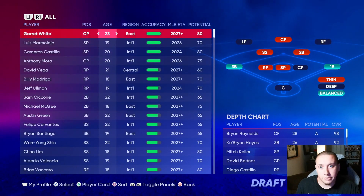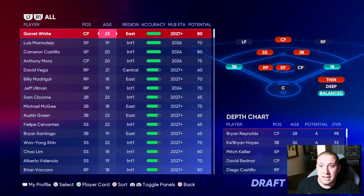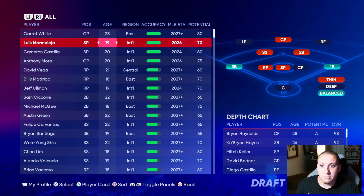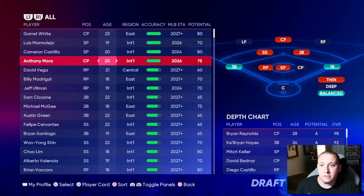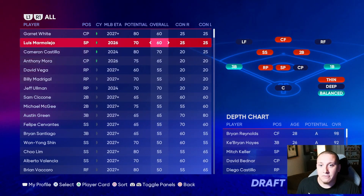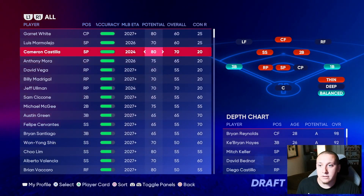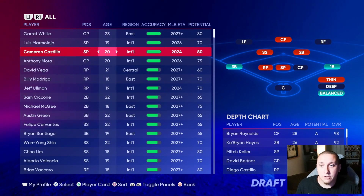Garrett White is 23 years old with 80 potential, but his overall isn't great and he's going to take a while to reach the MLB — he's not my first pick when I have better options available. The other three guys are very close in age and potential: one starting pitcher is 19, another starting pitcher is 20, and a closing pitcher is 20. In terms of potential and overall combination, this starting pitcher at 80 potential and 70 overall clearly stands out.